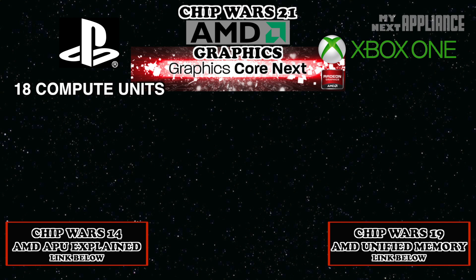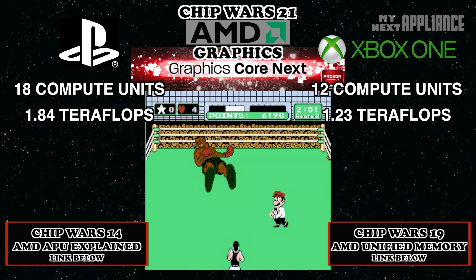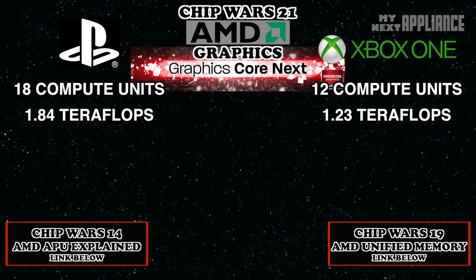Now let's dig into the first big difference between the two. The PS4 will ship with 18 compute units, while the Xbox One will only have 12 compute units. While their clock speeds might differ, assuming 800 MHz, this means the Xbox One would max out at 1.23 teraflops, while the PS4 could handle 1.84 teraflops — or 1.84 trillion floating-point operations per second. If this holds true at launch, in terms of raw graphics performance, the PS4 will definitively have better graphics. And unlike the complicated Cell Broadband Engine in the PS3, it will be much easier for developers to use, and gamers to see, the better performance.